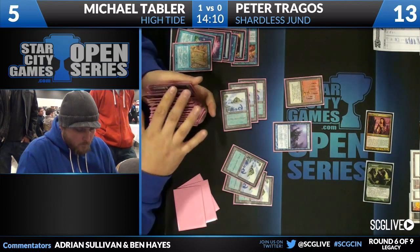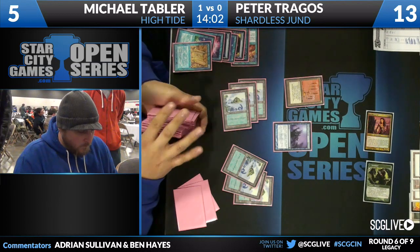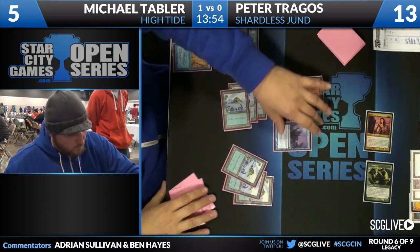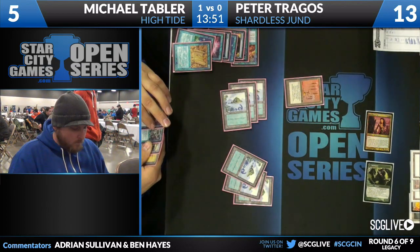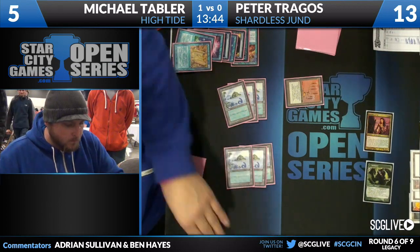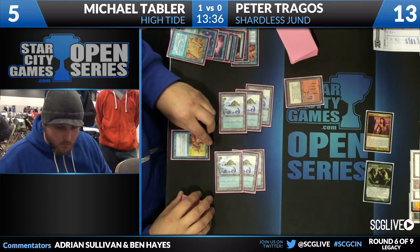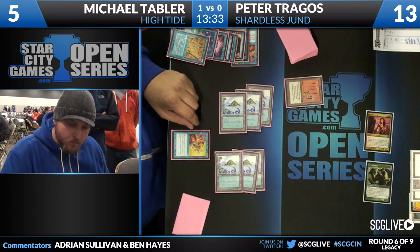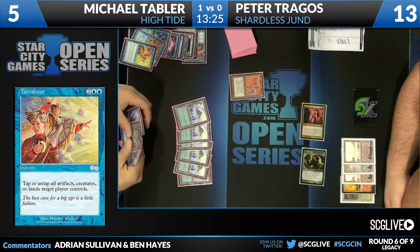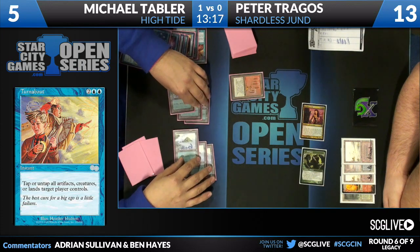Blue Sun's Zenith comes out, which serves multiple roles. Michael can cast it on himself to draw a ton of cards and potentially draw something like a Turnabout or another Candelabra to keep going — and it's also a win condition. He can target Peter for X equal to one plus the number of cards in Peter's library and deck him that way. For Michael, he has one main-deck Blue Sun's Zenith, and with access to Cunning Wish can get another Blue Sun's Zenith from his sideboard or get Brain Freeze — three total win conditions between main and sideboard, accessible via his three Cunning Wishes.